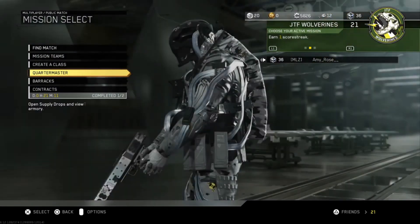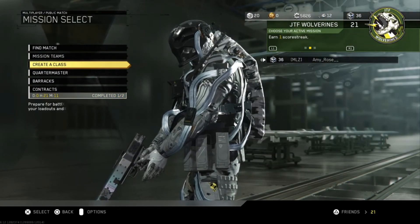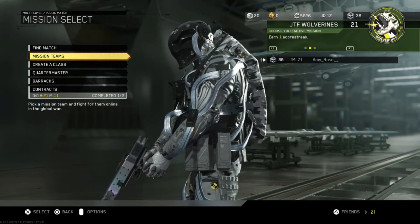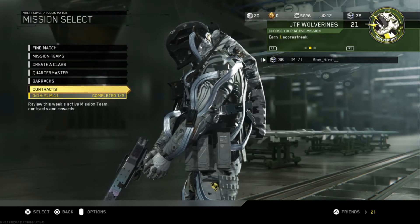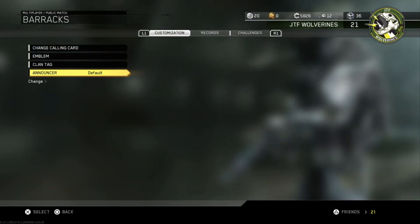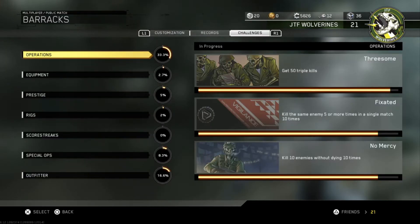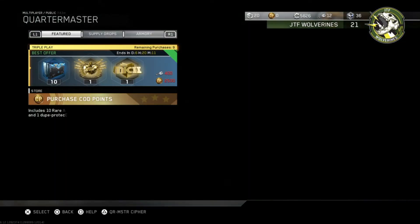I looked around in every category here — Contracts, Barracks, Quartermaster, Creative Class, and Mission Teams — and there is absolutely nothing about how to use these things or how to activate them. That's the Contract screen, this is the Barracks, I checked everything. Nothing in customization, nothing in records, nothing in challenges. There is nothing anywhere about how to activate these things.